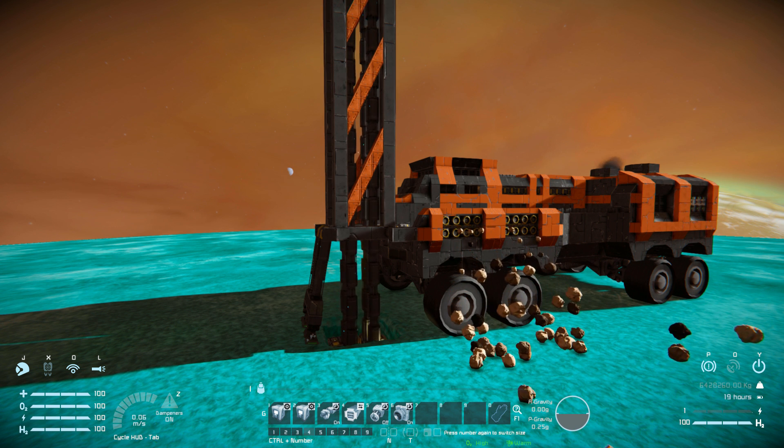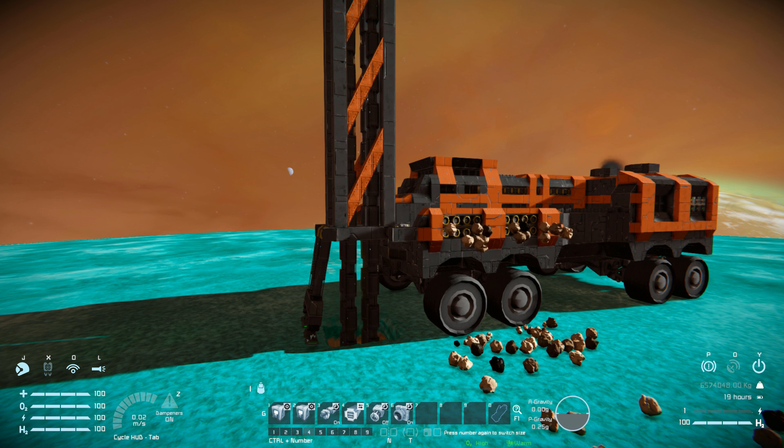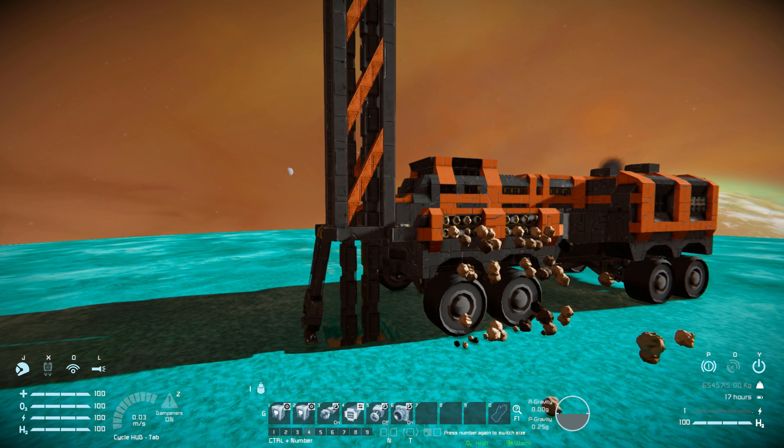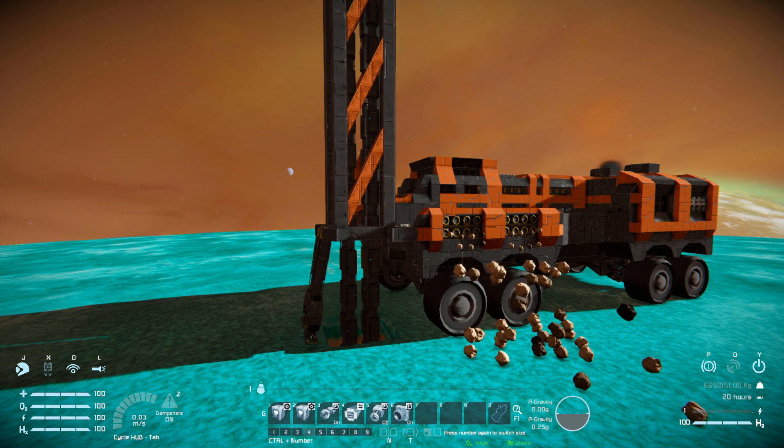There is a point where it will just stop, but it will drill a nice long way to get all those deep resources. There is a little filter on it, so it will eject out all the stone that you don't need and just keep all the resources. Although in Space Engineers, stone is a rather useful resource to have around. But it's just pooping it all out — all the useless stuff. We only want the ice, and it will just keep doing that.